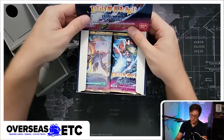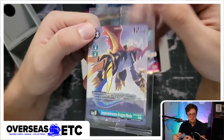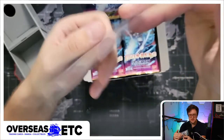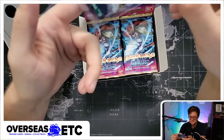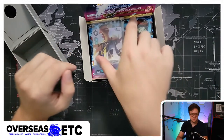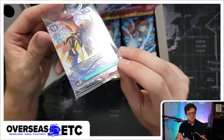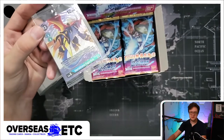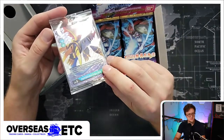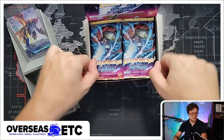Our box topper for this box is ImperialDramon Dragon Mode - okay, cool. I wonder if I could stream this on both channels - no, that's too much work. But wow, it's got a cool texture to it. Look at that texture there - looks really nice. Let's get this party started.